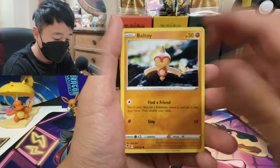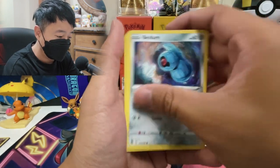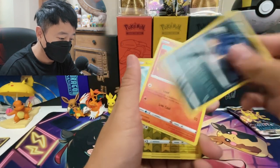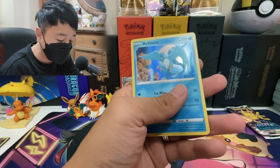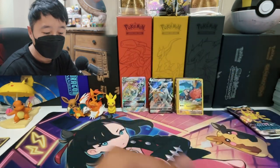Sunkern, Belleboar, Beldum, Murkrow — man, totally destroyed that name. We got reverse Rotom and a holo Articuno. Nice. I appreciate holo way more if it's not in every single booster pack.